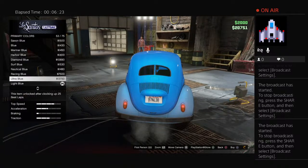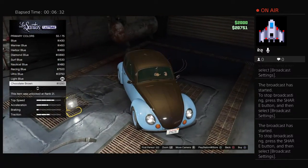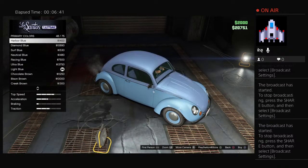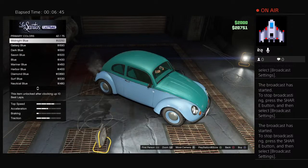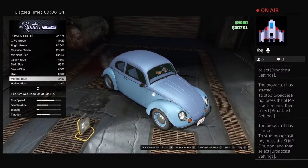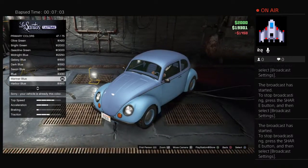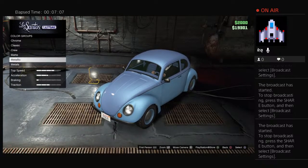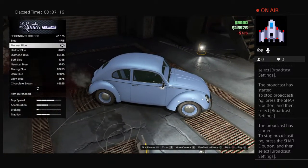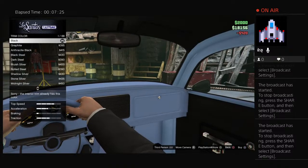For your primary color, this is going to be metallic. It's like a really light blue — mirror blue. Try mirror blue, and then the secondary is also metallic mirror blue. That looks pretty good. Then for trim color, inside her car was black.